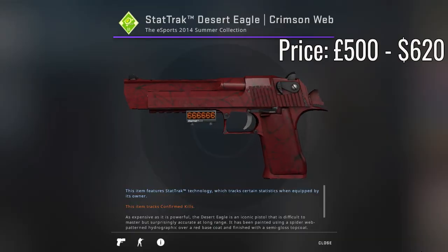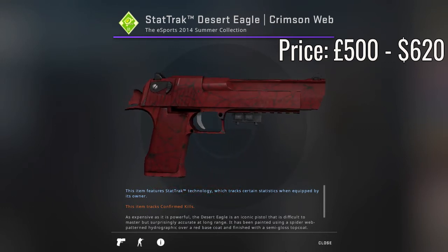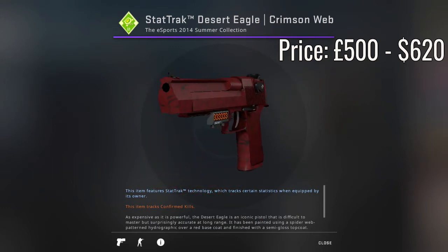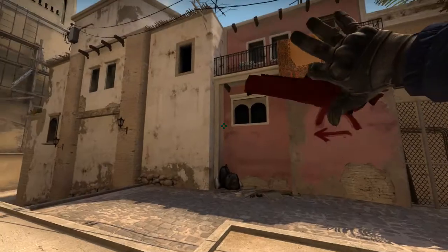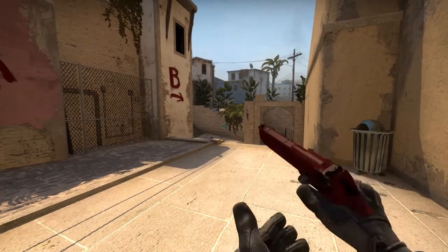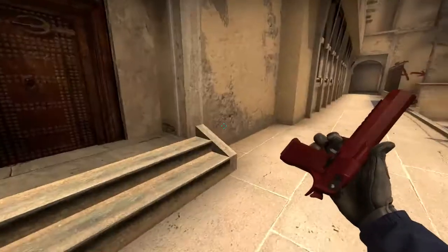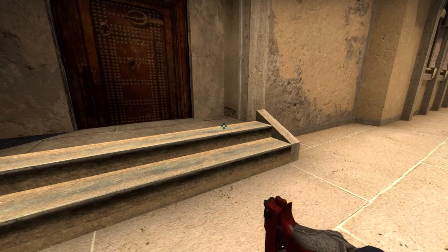Now moving on to my second Desert Eagle choice — the final skin of the video. It's the Desert Eagle Crimson Web StatTrack factory new, which comes in at just over $620, converted into pounds that's just over £500. I'm inspecting it in the game right now. This is a factory new Crimson Web — non-StatTrack because I couldn't afford a StatTrack one.